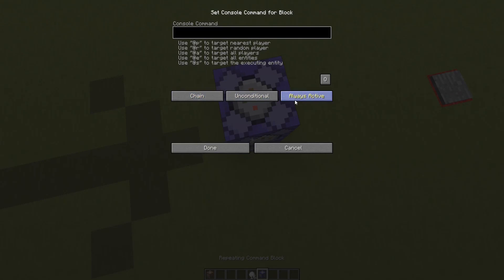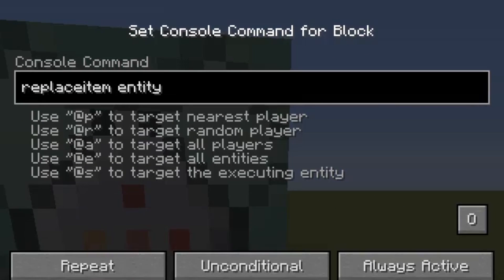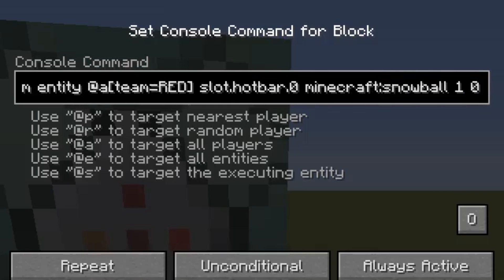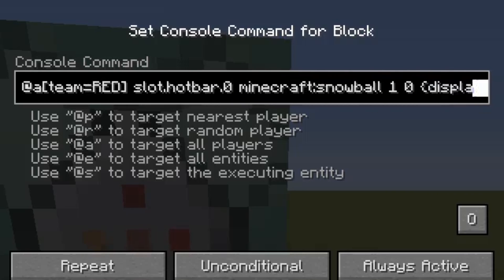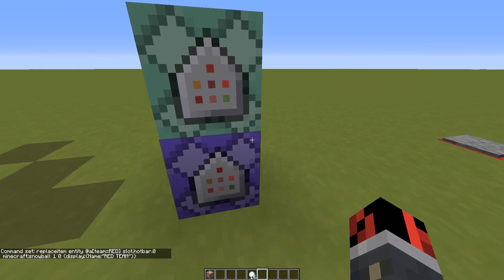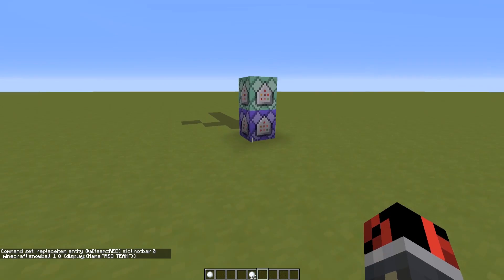Let's place another command block set to chain, unconditional, and always active. I need to use slash replaceitem, then entity, at a team equals red, slot dot hotbar dot zero. The first hotbar slot will be replaced with minecraft colon snowball, with damage value zero, and a display name of 'red team' so you know which team you're on. Because I'm not in the red team it didn't fire, but after joining it gives me the snowball.